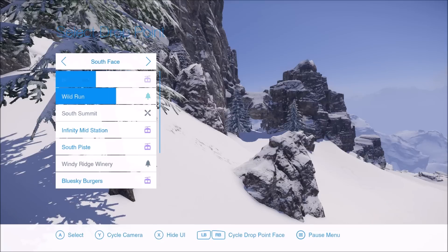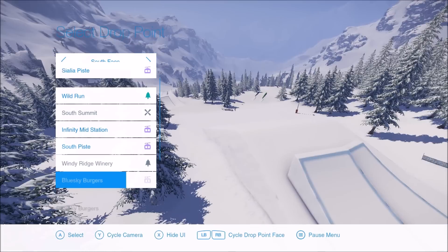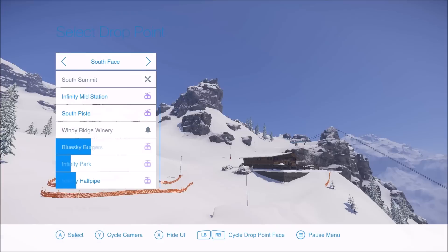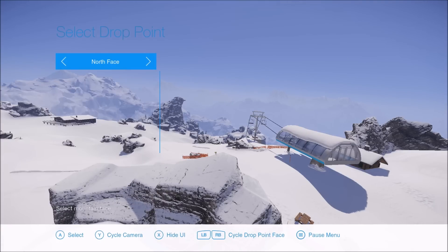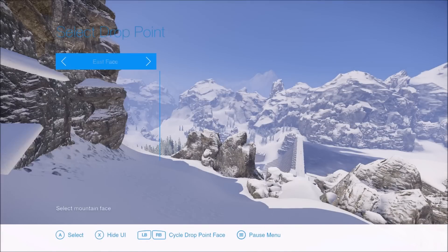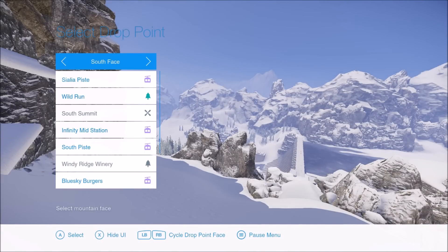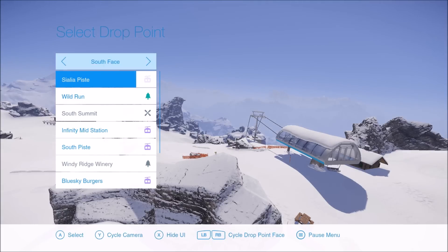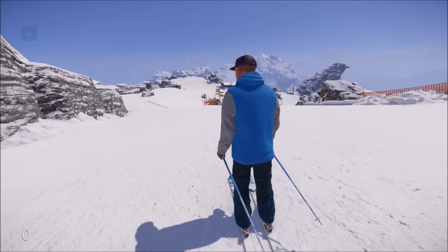This is the south face of the mountain and here are all the different spawn spots I can go to — just on the south face alone. Then you can go over to the top and have the whole north face, with a whole list of spots there too, plus the east face and west face. That's the one thing I want to point out: there is a ton of hills. It's crazy how much mountain space there really is.